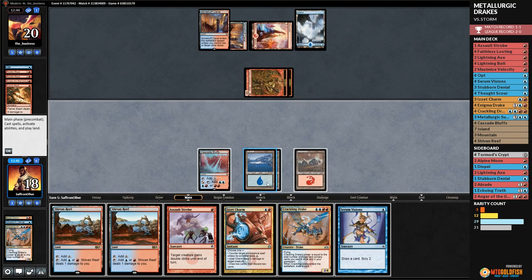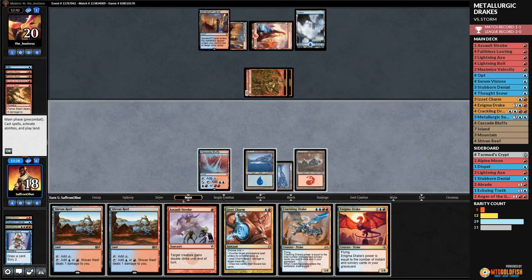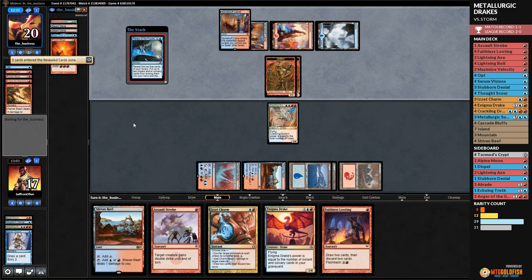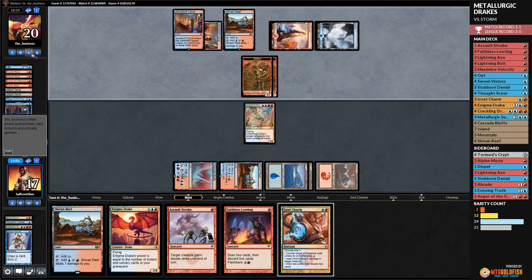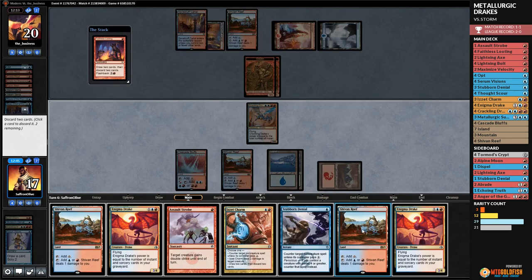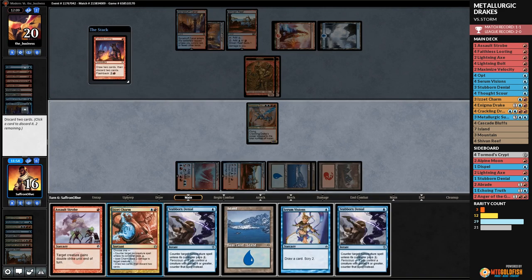We Serum Visions, Enigma Drake to the bottom, Faithless Looting to the top. Play Shivan Reef, Crackling Drake, pass the turn. Opponent has two cards — Pieces of the Puzzle goes digging, Manamorphose, Pyretic Ritual. We have ways to stop that. We know opponent's hand — Pyretic Ritual and Manamorphose — no attacks. Stubborn Denial is very good. Faithless Looting — we discard Shivan Reef and Enigma Drake, then loot again, discard Izzet Charm and Serum Visions.